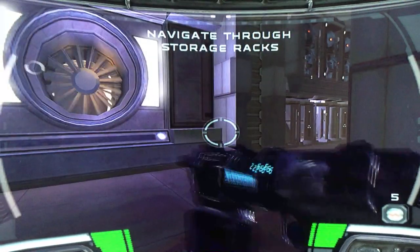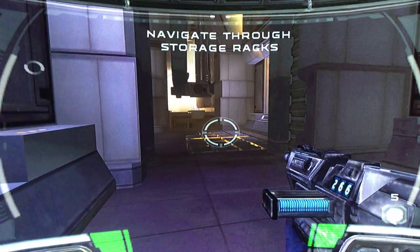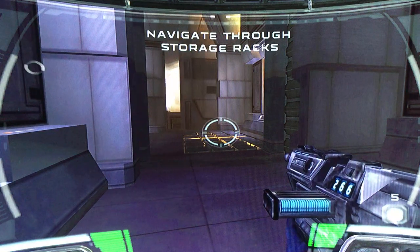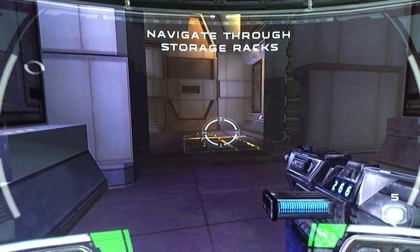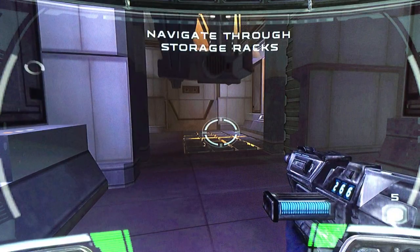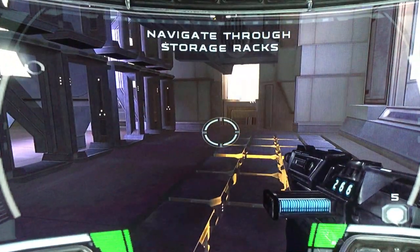Alright. So right now our solo objective is to make sure that we disable the droid loader. Afterwards we proceed further into the core ship. Hopefully by that point we'll be able to rendezvous with the rest of the squad, and then make our way to the bridge to get the launch codes — disabling the core ship, preventing it from escaping.